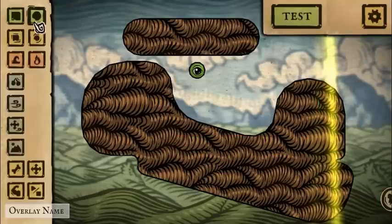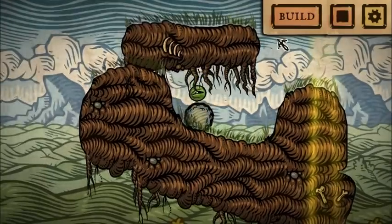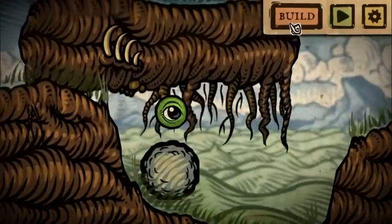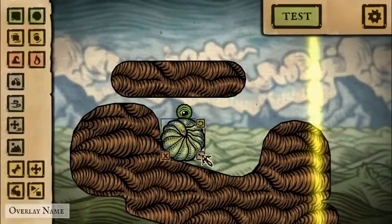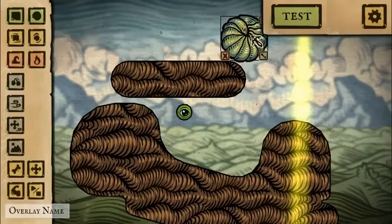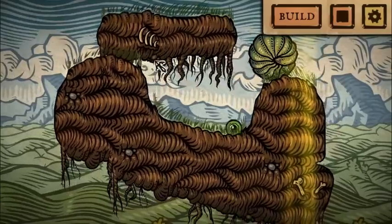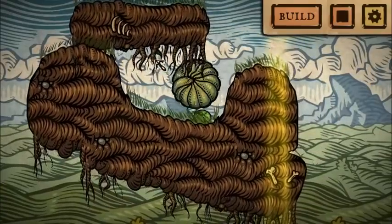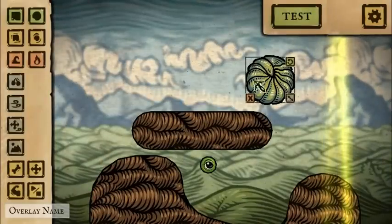We can also add in some things that roll — little rocks. You can see the little rocks roll. And if we change the size of these rocks, they kind of become different stuff. So now what used to be a rock is now like a big rolled-up insect. Back to build — go to the insects.